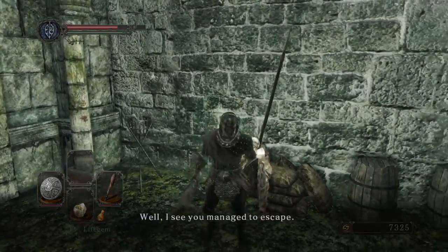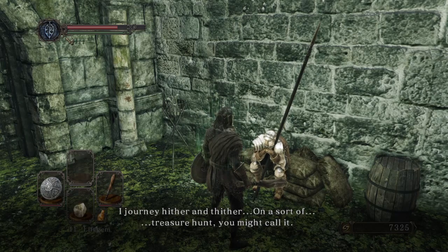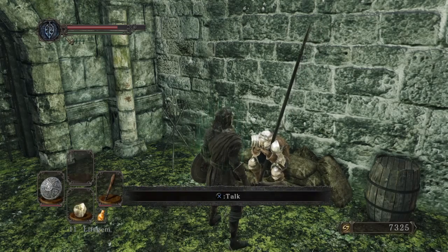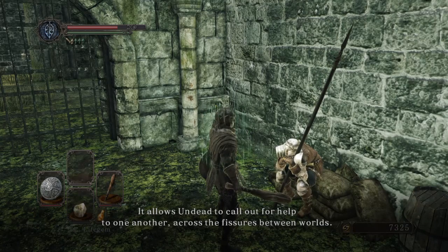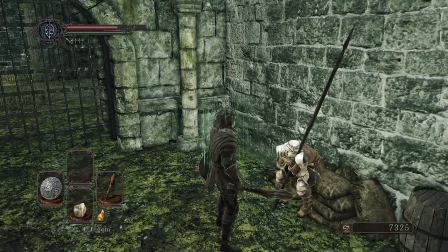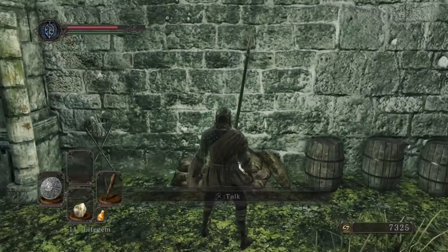All right, talking to the NPC — he's like, 'You walked right past me. Be careful out there. There's talk of unsavory bandits who prey upon travelers like yourself. But you should take this.' He just gave us the White Sign Soapstone, which is used to call out for help as an undead — to summon people across the fissures between worlds. With luck, somebody will lend you a hand.